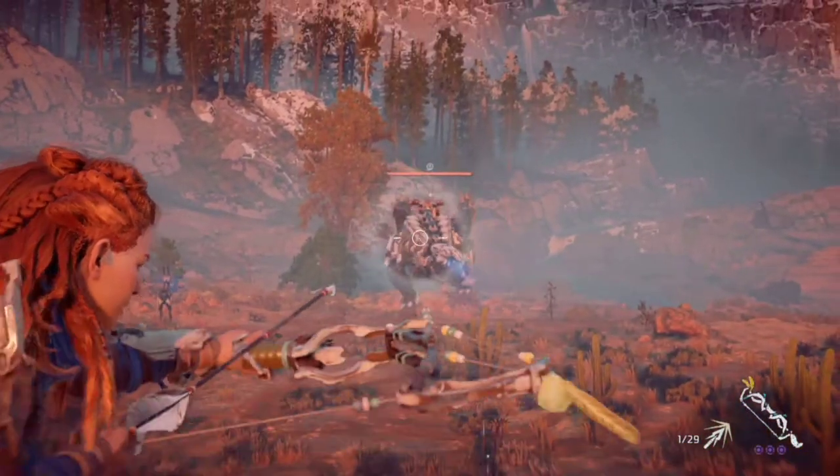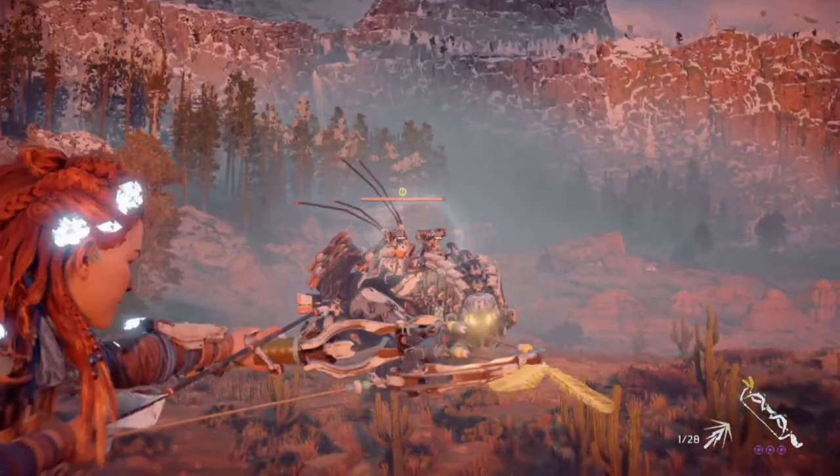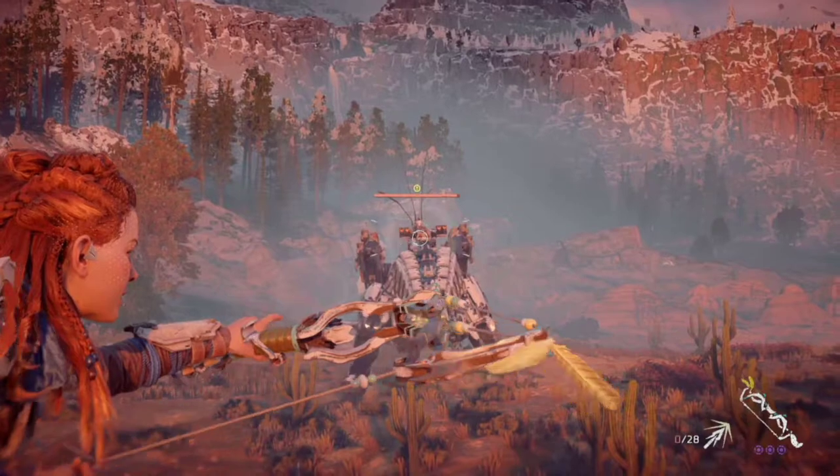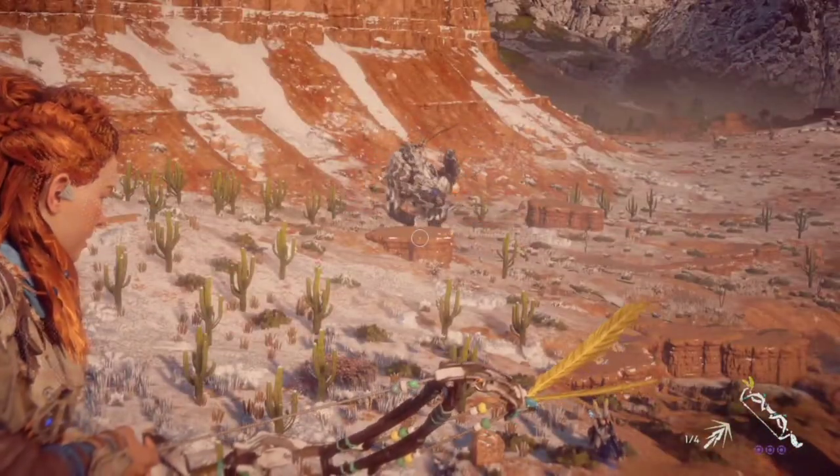It will also perform a number of melee attacks like charging and slamming its tail. They are heavily armoured, with their body covered in a hard outer casing to protect synthetic muscle and operational systems.